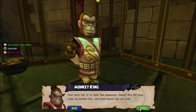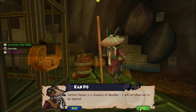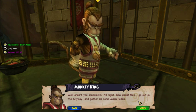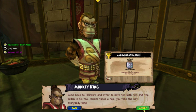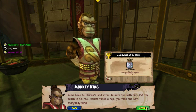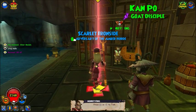So you want me to be a ninja? Hattori Hamzl is a treasure of Mushu - I will not allow him to be injured. Well, aren't you squeamish? How about this: go out in the skyway and gather up some moon pollen, come back to Hamzl's and offer to have tea with him. Put the pollen in his tea, Hamzl takes a nap, you take the key, everybody wins!